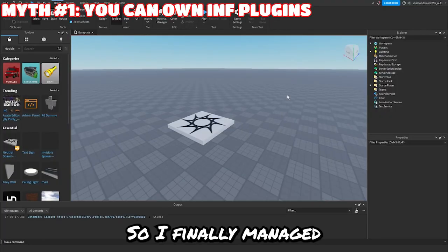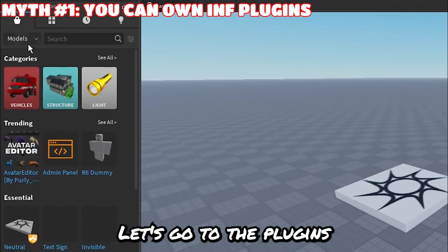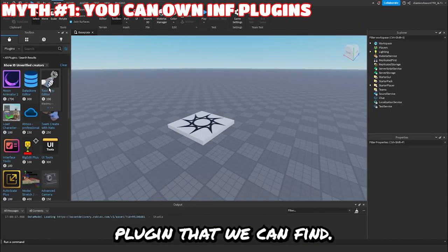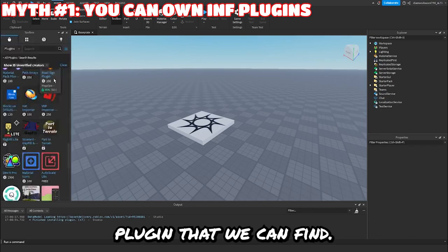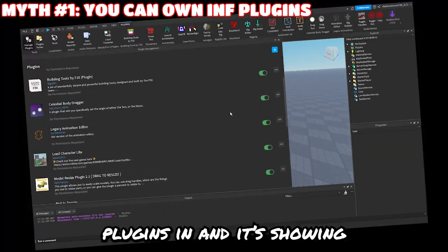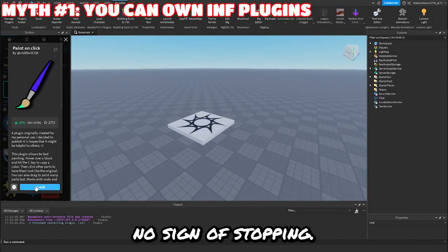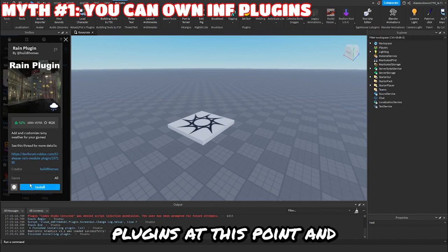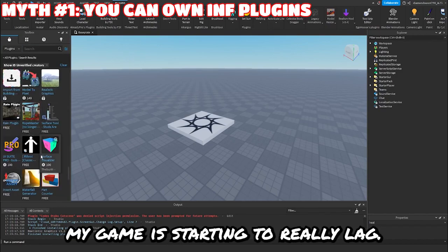All right, so I finally managed to get logged in. Let's go to the plugins tab in the toolbox and let's just download every single free plugin that we can find. We're already 15 plugins in and it's showing no sign of stopping. I've downloaded like 30 plugins at this point and my game is starting to really lag.